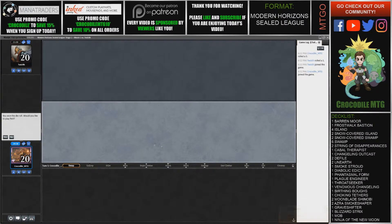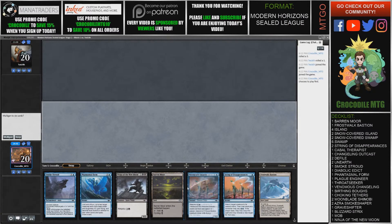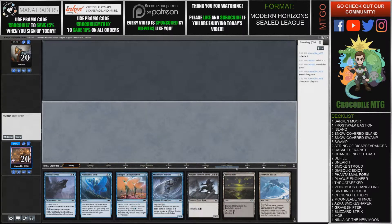Hello everyone and welcome to match number one of our sealed Modern Horizons League. We are on the play, and we drafted a pretty decent looking ninjutsu deck. We have two lands here, we don't have any early creatures to come down, we have one removal spell. Because of the Frost Walking Bastion, I think we should mulligan this hand.